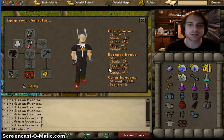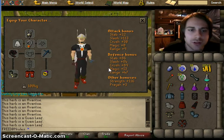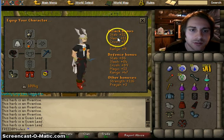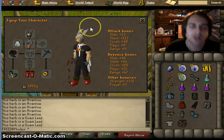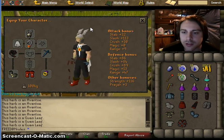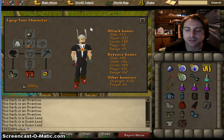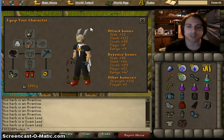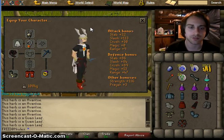There's also an attack bonus — you'll see it up here — with stab, slash, crush, magic, and ranged. Your attack level and the attack bonus of that particular attack style factor into the likelihood of hitting through an opponent's defenses.